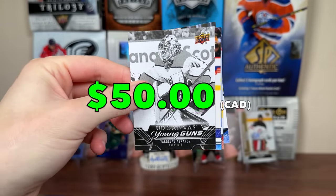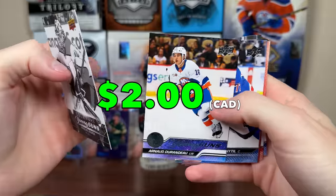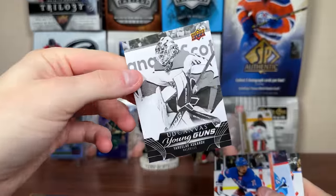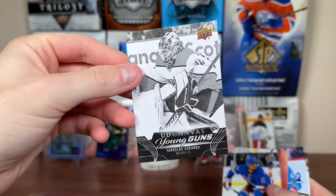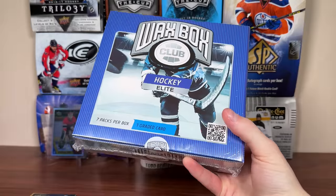Black and white Canvas Young Guns — that's a nice pull there. These are case hits, so that is nice — one in 144 packs. Got a Young Guns behind him, which is Arno Durando. So there is Durando. There is the pull, the entire first Waxbox — Ascroft black and white canvas, very nice, with more base behind.